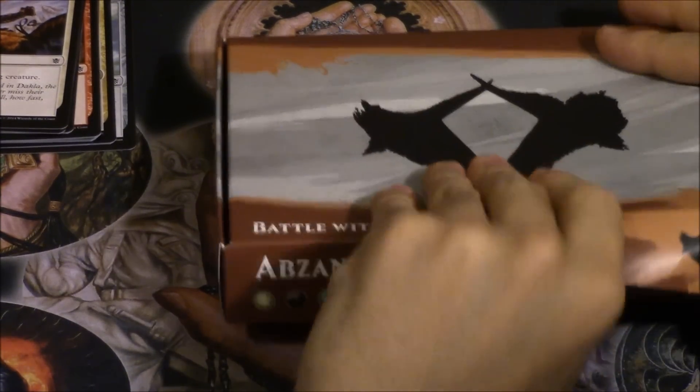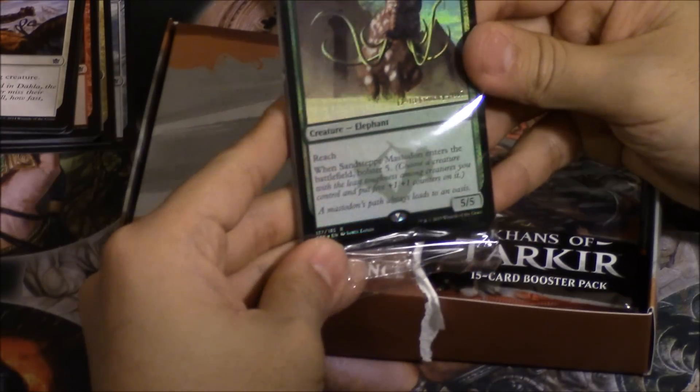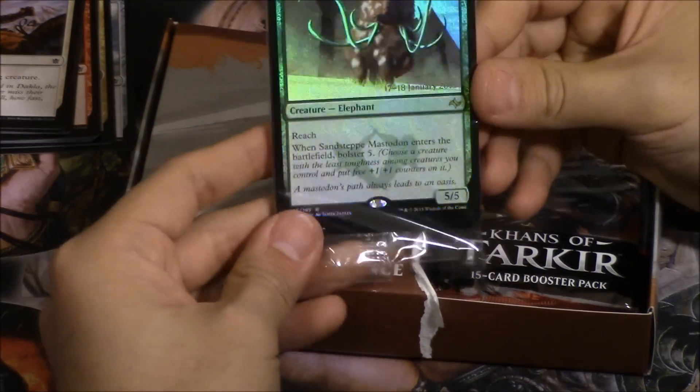We are going to open this — and this particular box looks exactly the same. The house looks exactly the same, and we got an elephant of some type. This is Booster 5, this is a very very powerful card, limited.